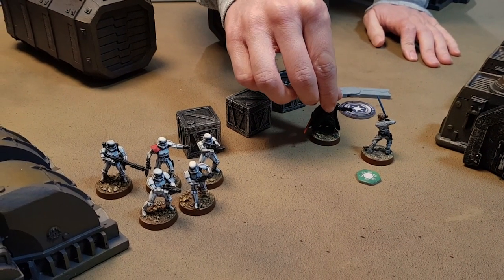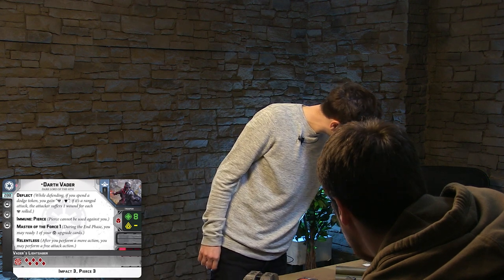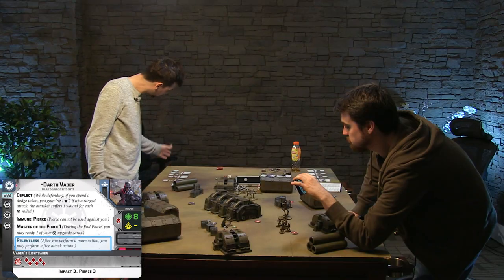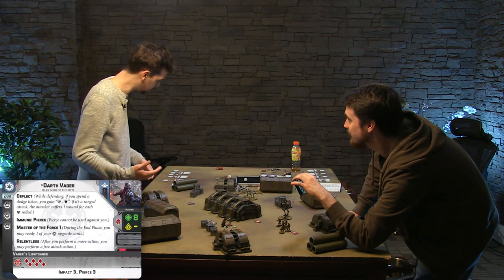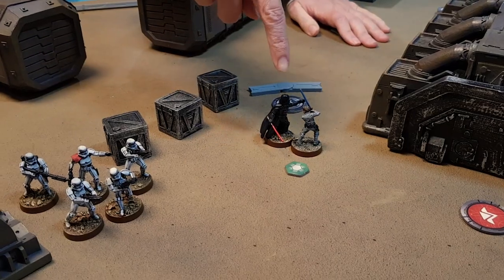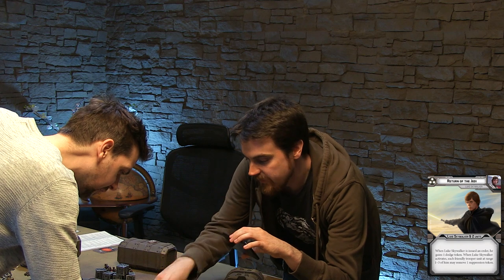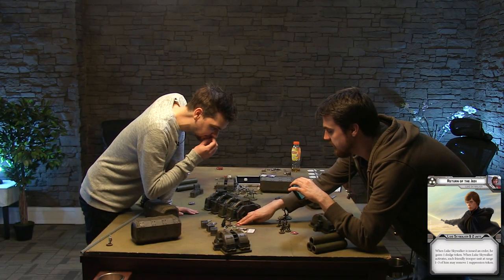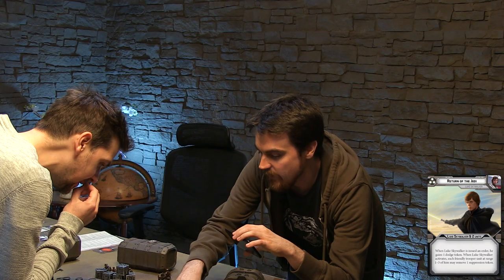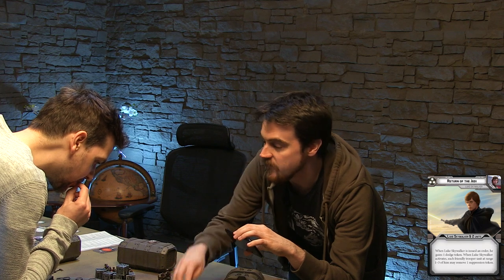Normally with Vader, he has an ability which says perform a move action and you may perform a free attack action. So I'm actually going to get a free attack off on you. You put a defense token by Luke because of your Return of the Jedi card, but you haven't given him an order yet. So when I give him his token and say you can be activated whenever I want you to be, that's when he gets the dodge token. And then when I activate him, which is when he takes his go, the friendly troopers remove their suppression.